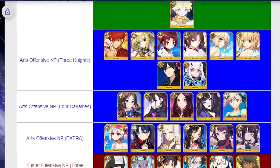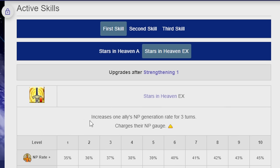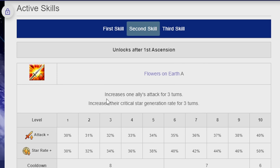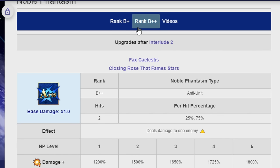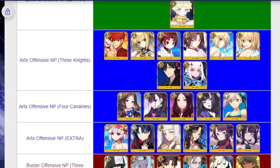Bride Nero is kind of similar to Benienma as a single target Arts Saber, but she's more support-focused to a crazy degree. Her first skill, Stars in Heaven, gives a 40% NP generation rate — already super good — and they buffed it to also give an NP charge, which is really good. Her third skill gives defense, heals HP, and makes allies do more damage against Sky attribute enemies. Her second skill can be targeted to any ally and gives 40% attack and crit star generation rate. Her Noble Phantasm hits really hard.